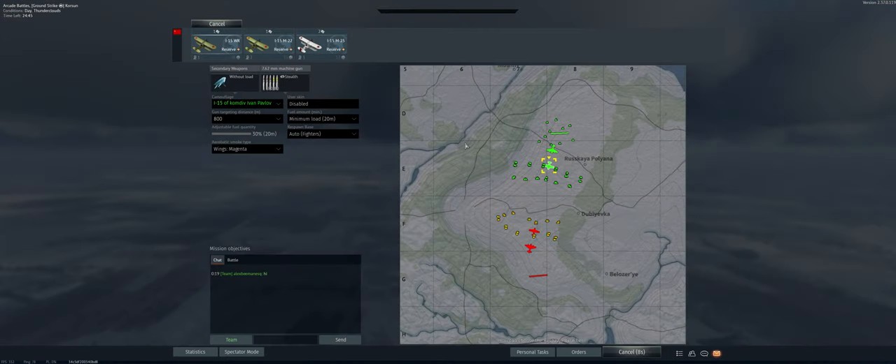All right, map is Corsing. It's your typical reserve close quarters combat map with a bunch of ground targets you can shoot with your guns and take out.